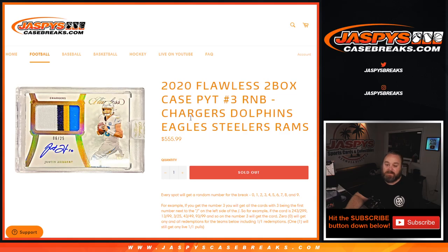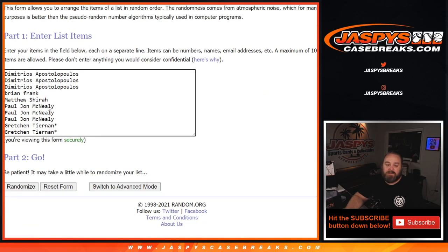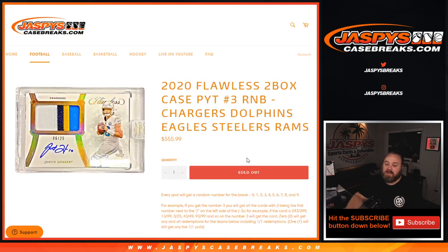So some pretty big teams in here. Here's a list of customers from Dimitri down to Gretchen Tiernan. Works just like every other random number block — every spot gets a random number from 0 through 9. For example, if you get the number 3, you'll get all cards with 3 being the first number next to the slash on the left side of the slash: 243 out of 299, 1399, 3 out of 25, 43 out of 49, 93 out of 99, and so on — number 3 will get the card. 0 will get any and all redemptions for those 5 teams, including 1 of 1 redemptions.